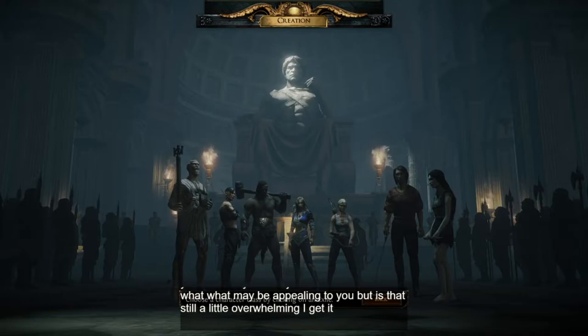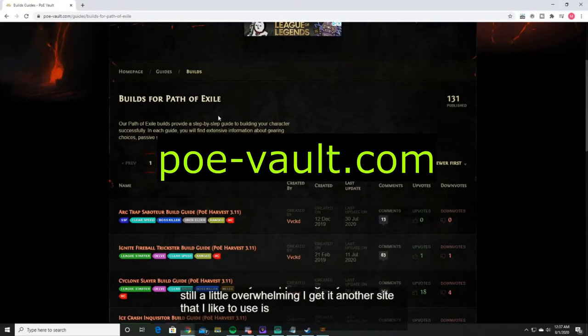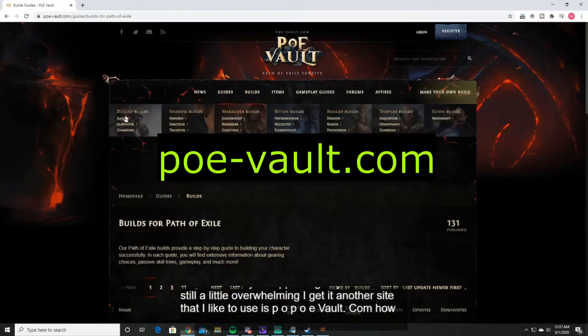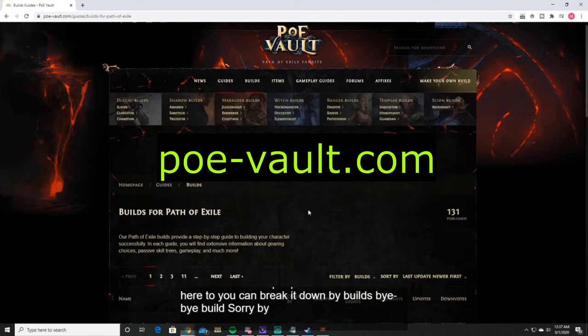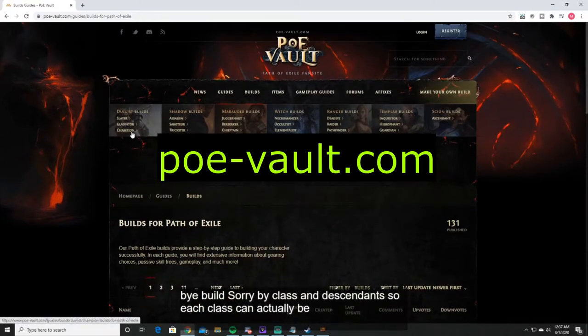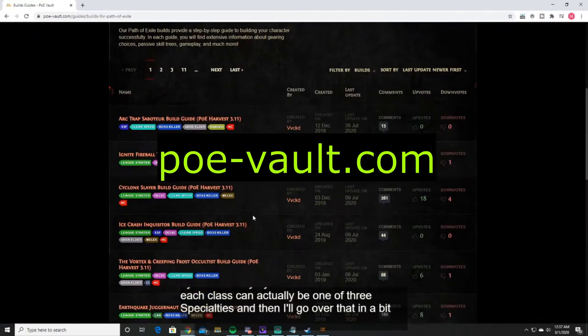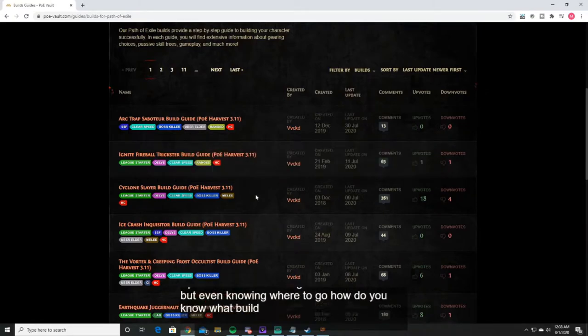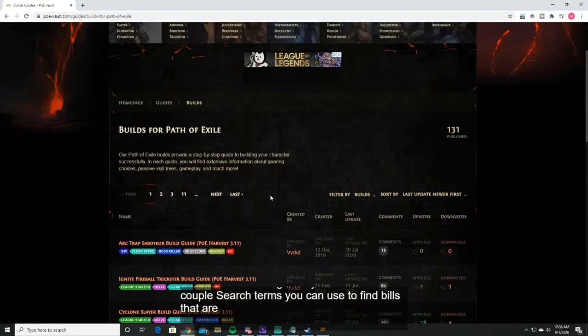Another site I like to use is PoeVault — Poe-Vault.com. Here too you can break it down by class and ascendancy. Each class can actually be one of three specialties, and I'll go over that in a bit. Even knowing where to go, how do you know what build is right for you? There are a couple of search terms you can use to find builds that are relevant to you and this season.